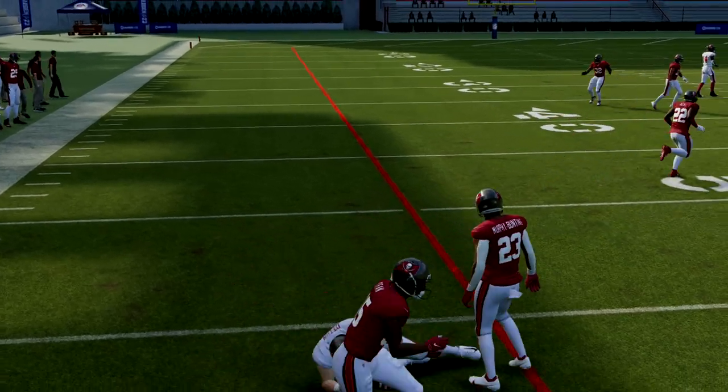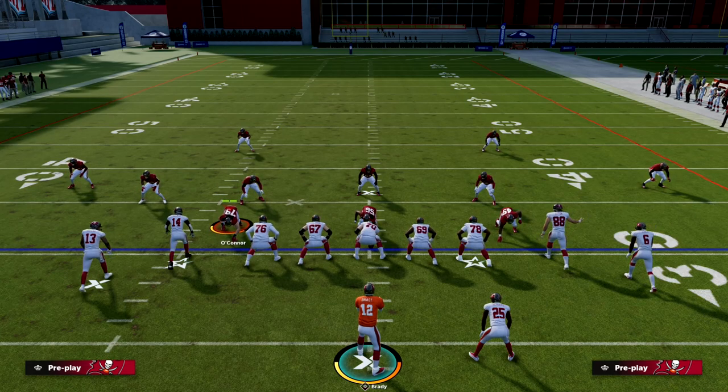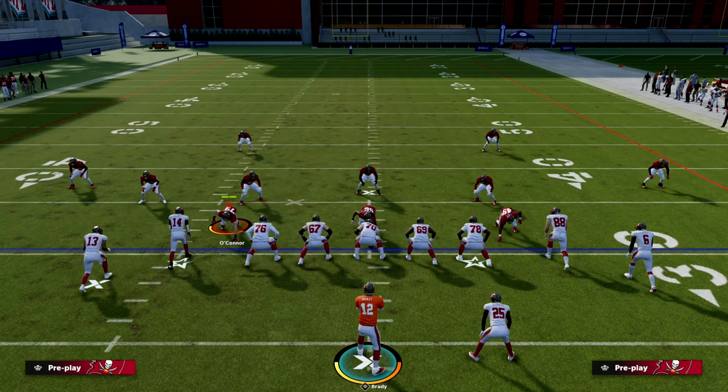If you want to take this offense to the next level, I'd really encourage you to join our Patreon — it's only $10. You'll get access to the full ebook that literally walks you step by step through how to scheme out of this formation and make it one of the most unstoppable offenses in the game. The link to sign up is in the description — it's only $10 to become a Patreon member today.